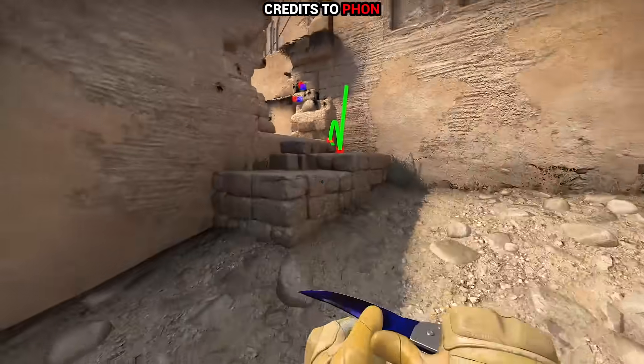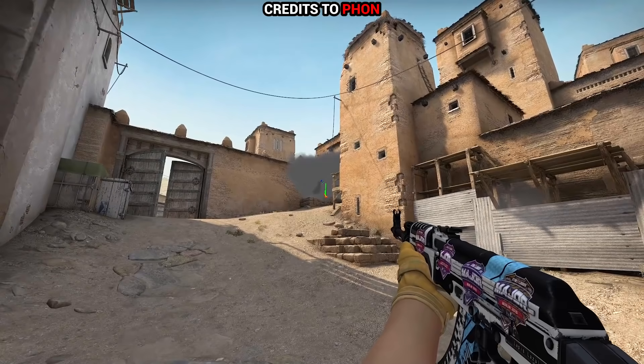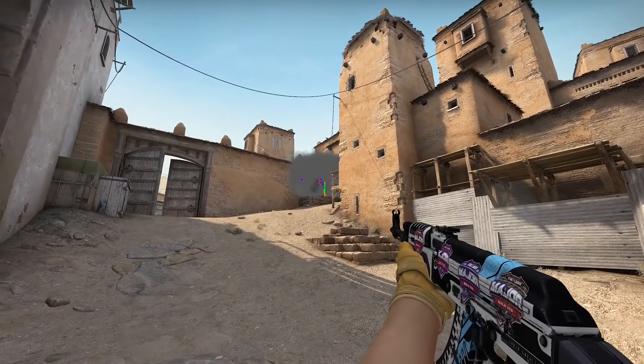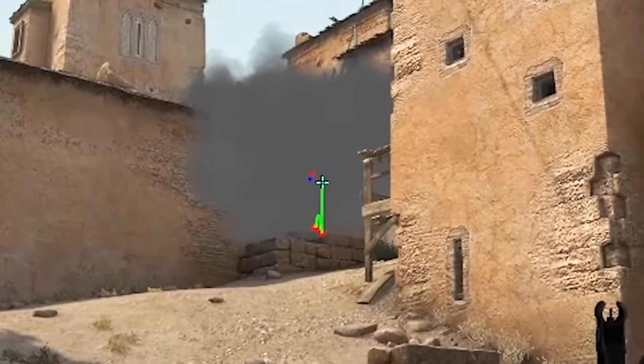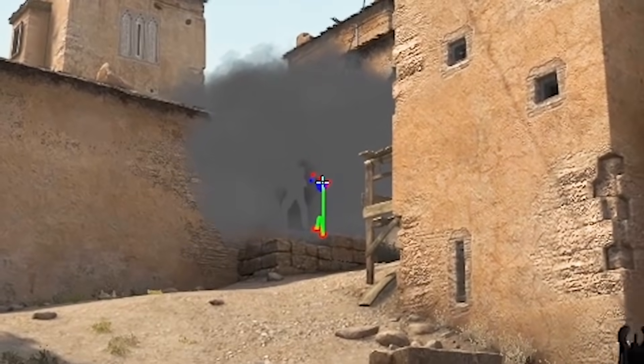If there's a similar window smoke down at B too, you can see if anyone is inside it simply by shooting at the background like that. Somehow it works better from a longer distance, and those particles would reveal anyone hiding in or walking through the smoke. Use this knowledge well and with care.